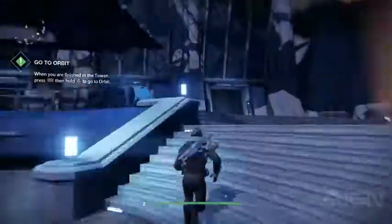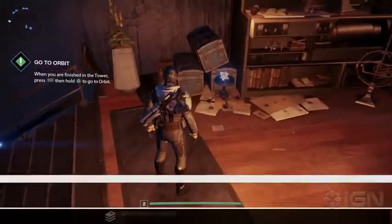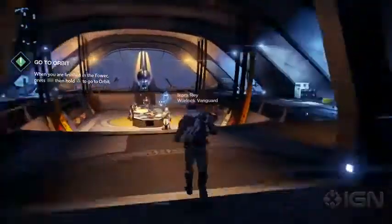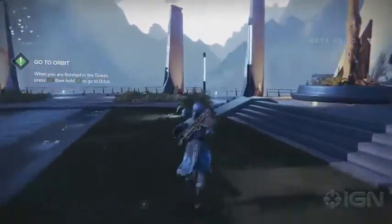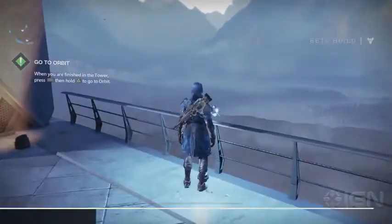There are also four ghosts in the Tower. One up the stairs from the main tower plaza, one in the speaker's chamber in Tower North, another on the way out of the Hall of Guardians on the workbench, and another above you in the Traveler's Walk area, which only opens for the Iron Banner. It's at the end of the walkway on the right hand side.